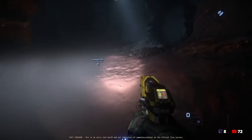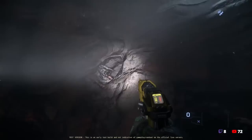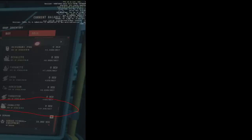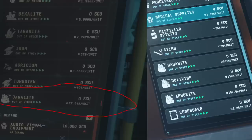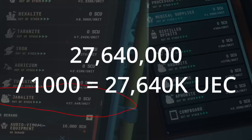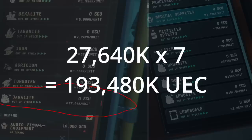So how much is Janalite worth and where can you sell it? As of today we can only estimate, because even after two days in PTU very few have found it. Here at Grimhex, Janalite is showing 27.64 million per unit. Interestingly, it isn't even shown at a standard outpost. Compare that to Hadonite at 275,000 on the terminal — divide by 1,000 that's 275 UEC — versus Janalite at 27.64 million divided by 1,000, giving 27,640 UEC. Averaging six to nine units per node, times seven, you're looking at just shy of 200,000 UEC when you find Janalite.